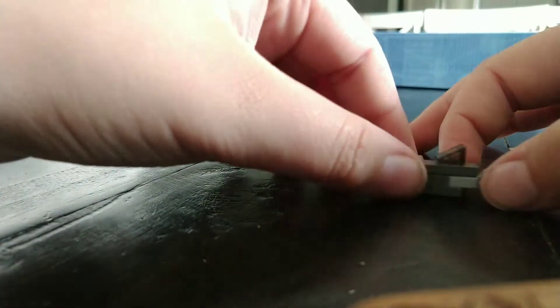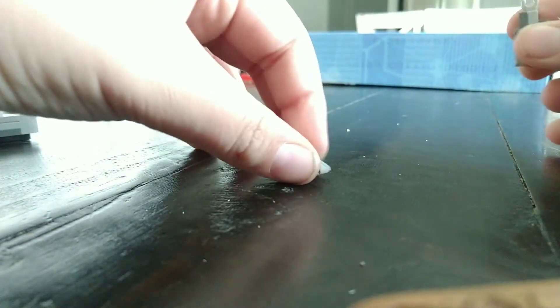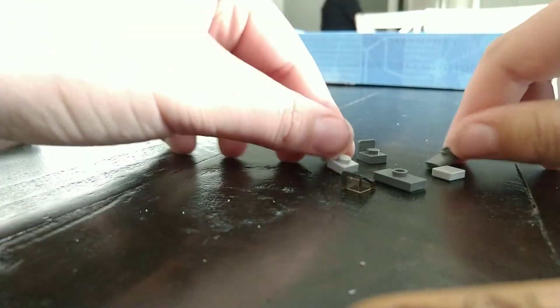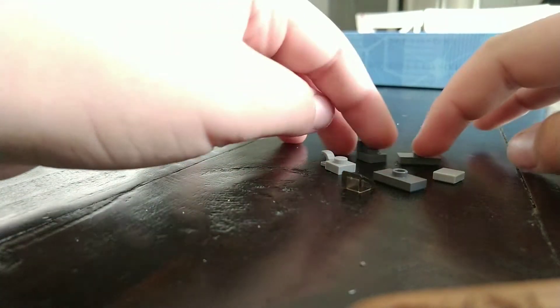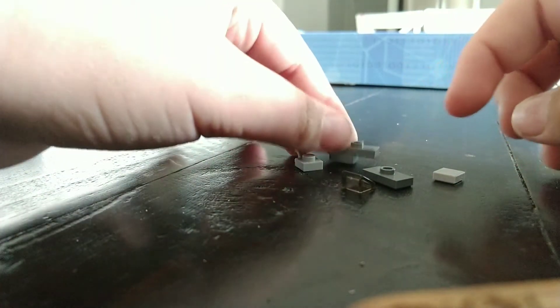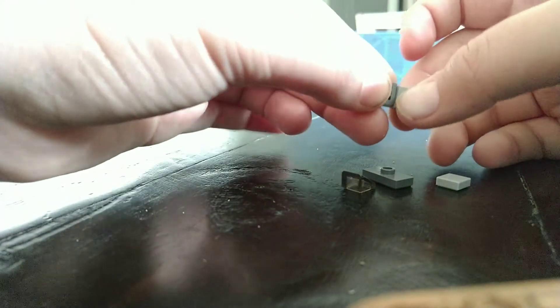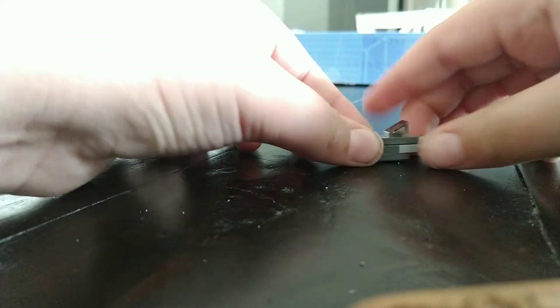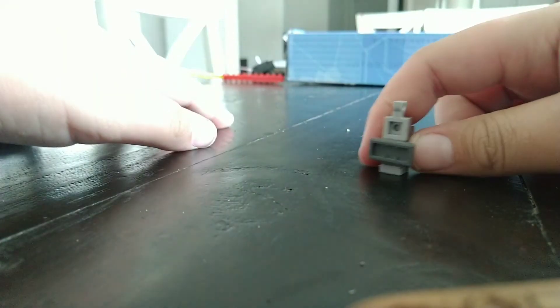Now we've got Dark Optimus and his Dark Trailer — basically the same build, but I'll show you again just in case. Same pieces, different colors. Usually you want one of these gray pieces to be black, but I don't have that, so I'm going to have gray tires. Put it together just like the other one — gray wheels this time instead of black, but you should probably get black instead of gray. Transform, stand him up, twist it to the side — there's Dark Optimus Prime.